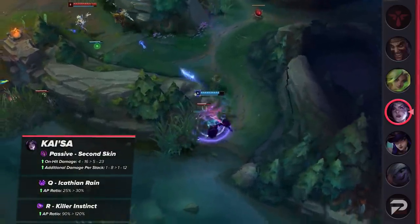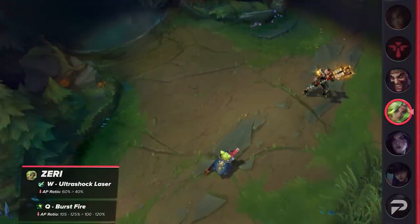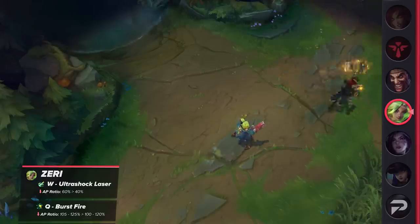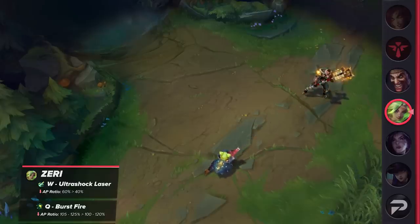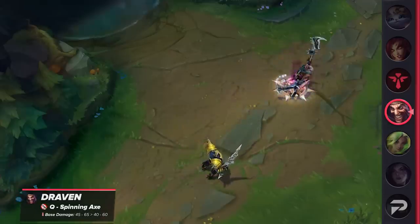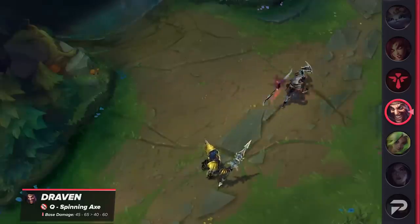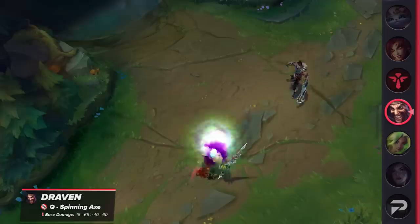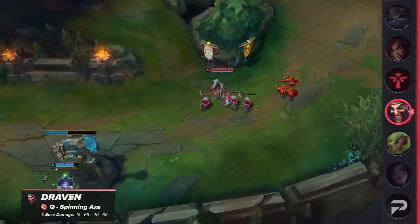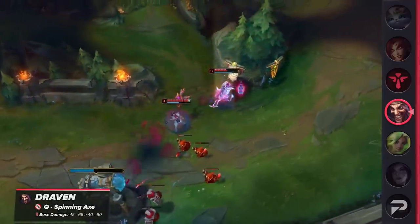Moving on to the nerfs: Zeri's W AP ratio and Q AD ratio will be lowered. The reduced scaling makes her a less appealing pick, but she isn't losing much power in the laning phase — her Q's AD ratio is only reduced by five percent, so the nerfs won't feel super noticeable until the mid game. Another nerf is for Draven — his Q's base damage will be reduced by five at all ranks, which is particularly big early on. While juggling two axes, Draven is a massive threat due to raw damage output. Since he relies on early kills to carry, this is a pretty significant nerf.